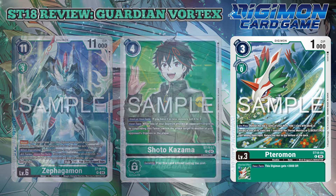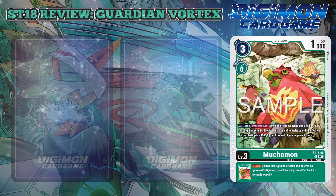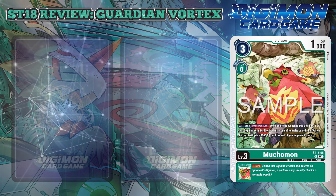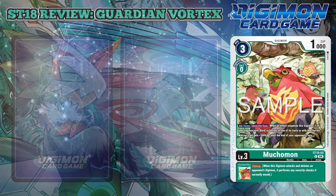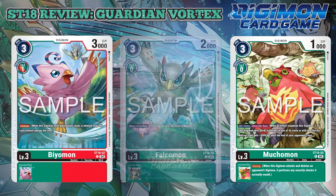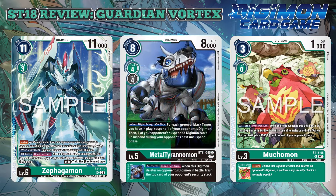The last level 3 for this deck goes to Muchomon. Muchomon is arguably another one of Shoto's partners, as this Digimon was frequently seen in the beginning of Liberators before Terromon debuted. All turns, once per turn, when an effect suspends this Digimon, one of your Digimon with bird or avian in one of its traits or with Vortex Warrior gets plus 3,000 DP until the end of your opponent's turn. The inheritable is Piercing — fairly new for a level 3 green Digimon, and it offers more aggro potential with DP or other trashing effects in the higher level inheritables.